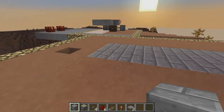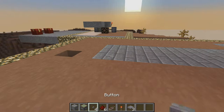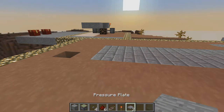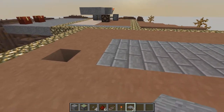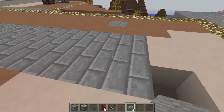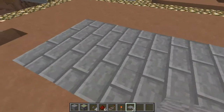What you need is blocks, four sticky pistons, and all the materials you see on my hotbar here. You also need a 3x10 area, including the walls around it, and two deep.